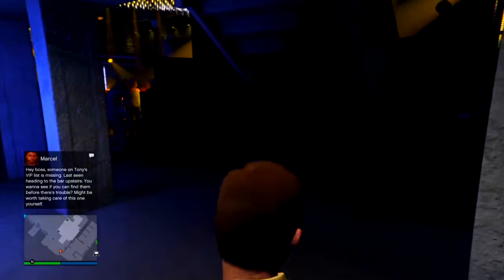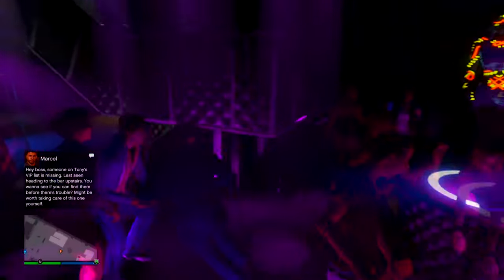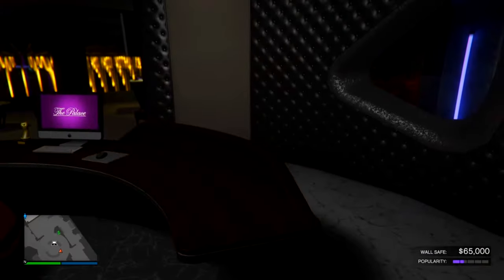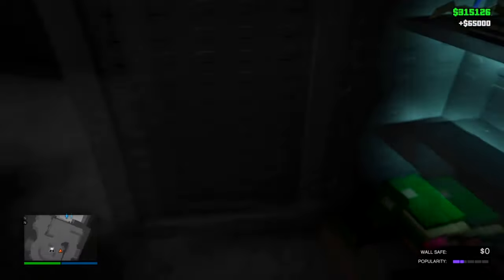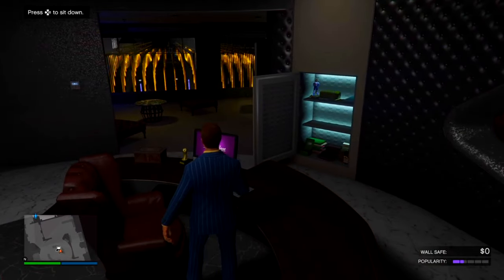Coming down to the wire — one of the other best businesses in the game: the nightclub. One of the coolest social hubs, you can visit your friends' nightclubs. This will be making you the most passive income overall. You have a popularity meter and a wall safe — the more popularity you have, the more money you make from that safe. Right now I'm making $65,000, which is honestly pretty low, but you could be making up to $50,000 every in-game GTA Online day with max popularity.